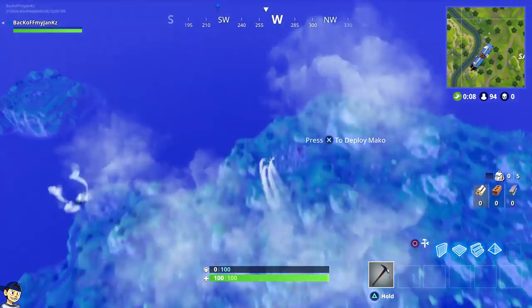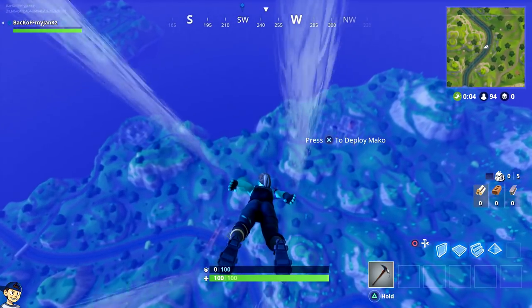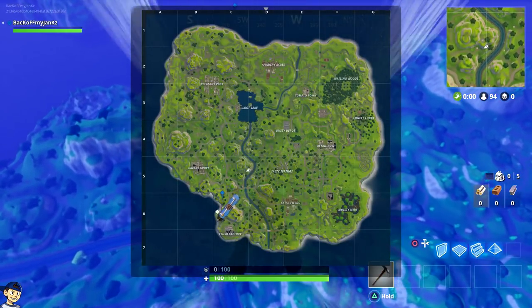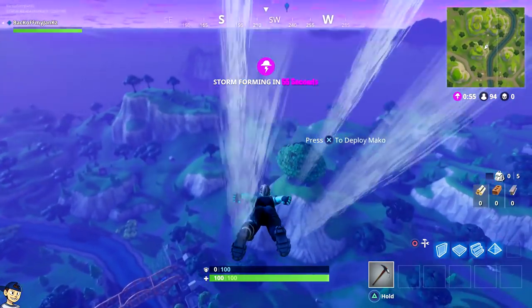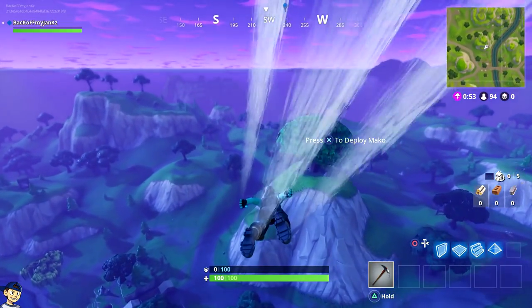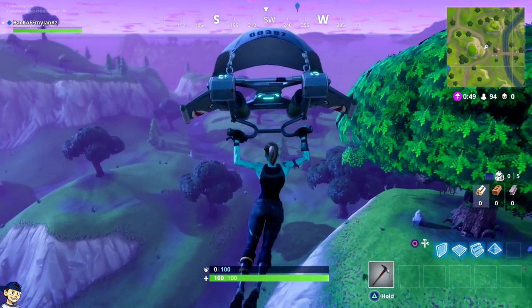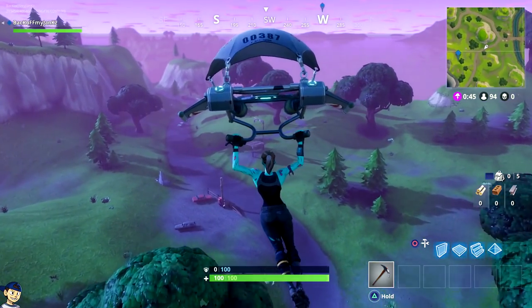I've got a little spot right above the Flush Factory that I like to go — this is just this game in particular. This technique works depending on where the circle is, where the storm pushes. This game is perfect for it. I go in and loot this little building — there are two possible chest spawns. I'm going to land on the first possible chest spawn.